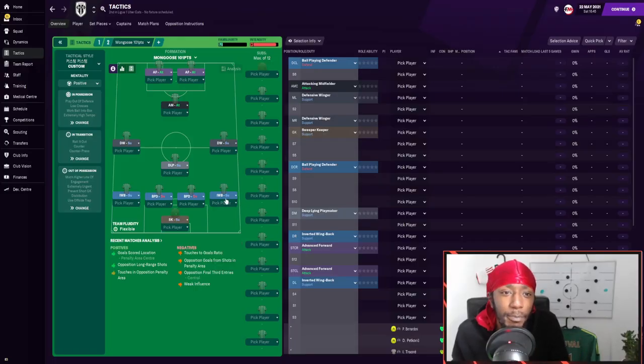Here's the tactic in Football Manager. It's called Mongoose and it's got 101 points — I'm guessing that was with Liverpool. We're going to have a quick run through the team instructions, the player instructions, and then look at the results with Angers, Liverpool, and West Ham. With Liverpool we're expecting good results, with West Ham some okay results, and with Angers it's kind of whatever.